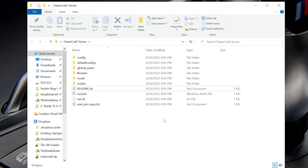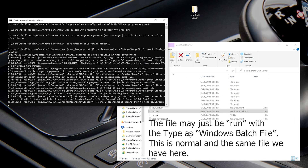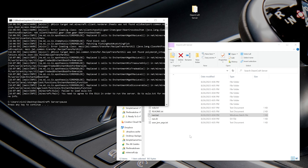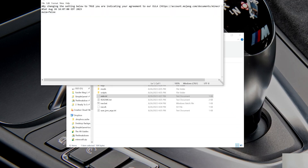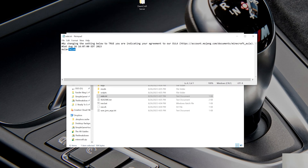Double click the run.bat file — that's going to attempt to start your server. It's going to fail though; that's normal, because we need to agree to the Minecraft EULA. Press any key to continue. You'll now have a new EULA.txt file. Open it up with Notepad, and assuming you agree to the Minecraft EULA, change 'eula=false' to 'eula=TRUE'. Then click File, Save.